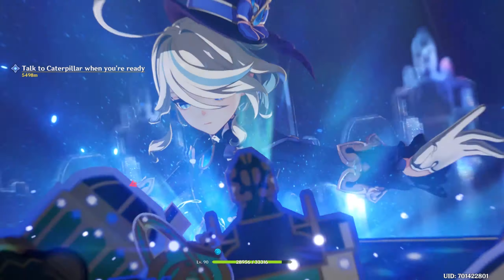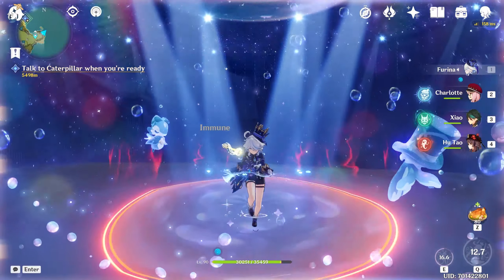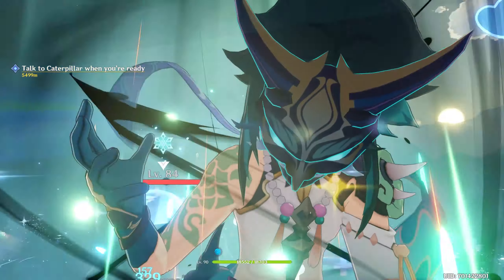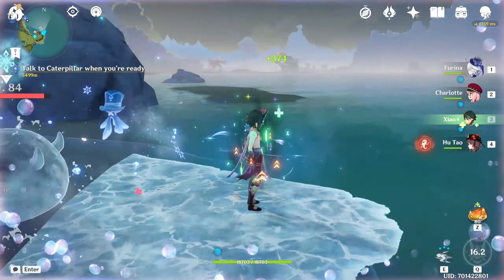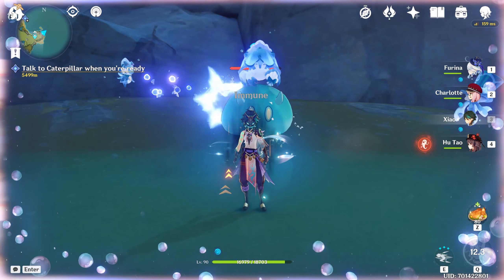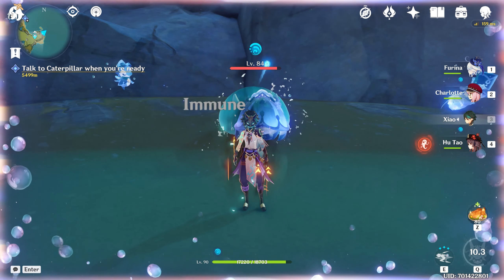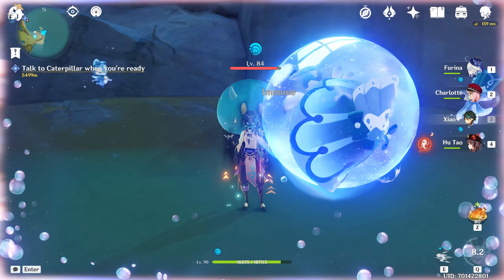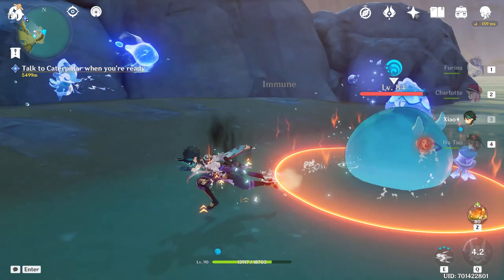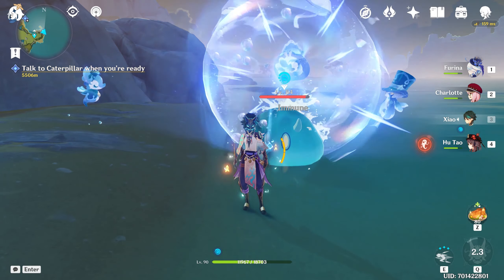By using her Ousia-aligned elemental skill, you will intermittently consume HP from all party members who have more than 50% of their max HP available. Having a party-wide healer — meaning they heal off-field characters as well as on-field characters — will keep your team above the 50% HP threshold so they can continuously accumulate stacks from Farina's elemental skill and their HP healed.